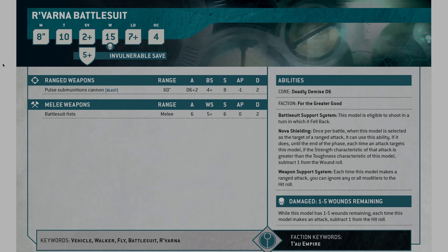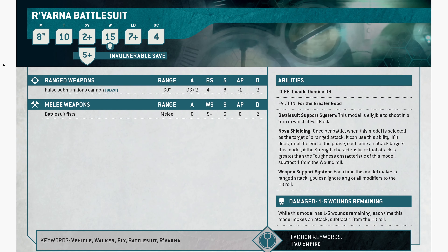Hello and welcome back, my friends, to Theoryhammer, where we are going over all of the Forge World indexes for Warhammer 40k 10th edition. In today's episode, we are doing the Tau, and this is going to be a standalone episode because there's actually a decent amount of different datasheets in here.